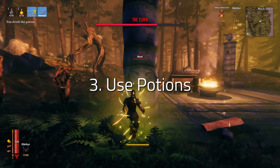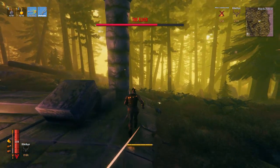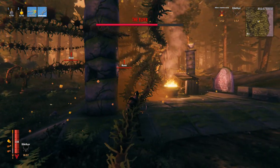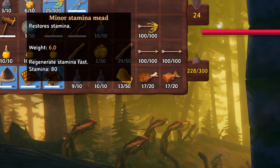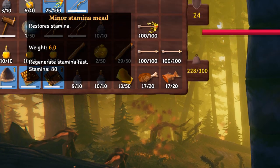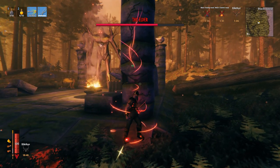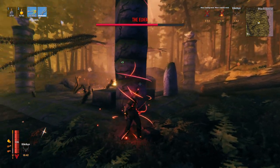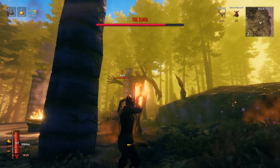Number three is use potions. So, as soon as you get into the Black Forest area, you can actually start working towards getting your potion setup going. I recommend using the Minor Healing Potion and also the Minor Stamina Potion. These potions do have a cooldown, so be careful — it's not possible to spam them. What you want to do is use the previous tips to deal as much damage as you can and avoid taking damage. But as soon as you do take a large amount of damage at once, instantly use that health potion.